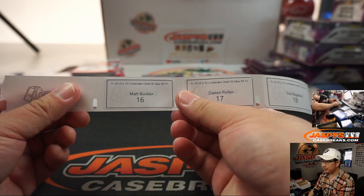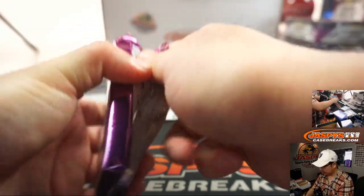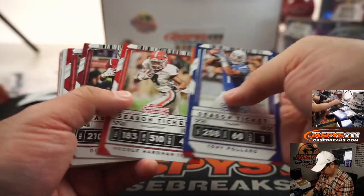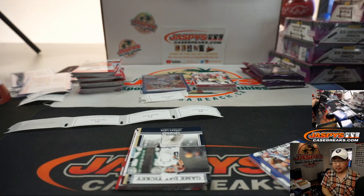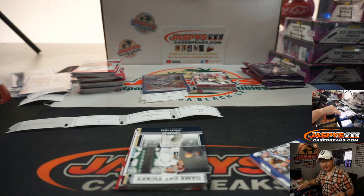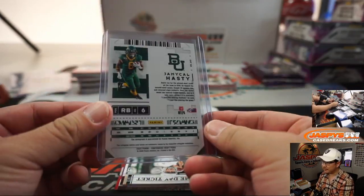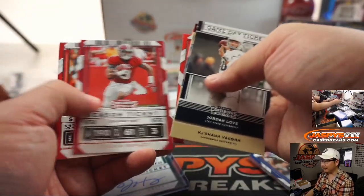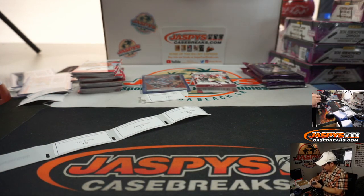Matt Buckler — sweet sixteen. And Jamichael Hastie from Baylor. Unfortunately he may not have been drafted — I think he got picked up as an undrafted free agent. There you go, Matt. You never know — I've got to hold on to these guys because they could end up being huge success stories.